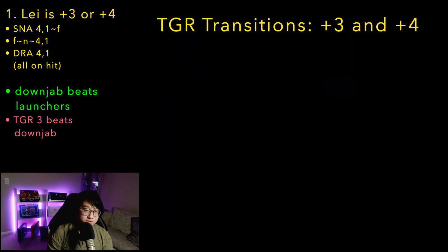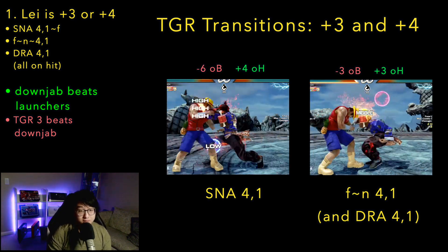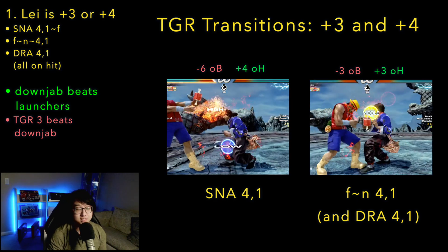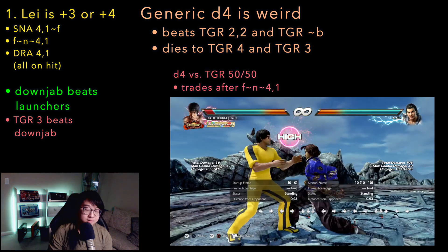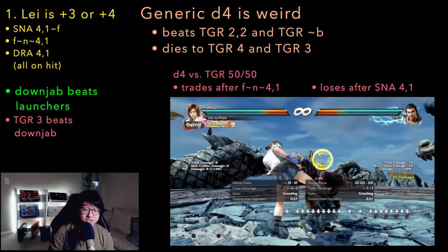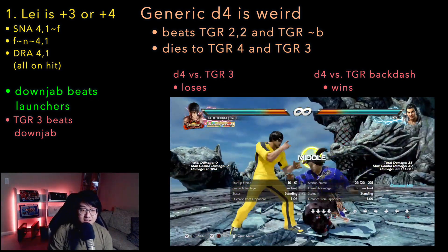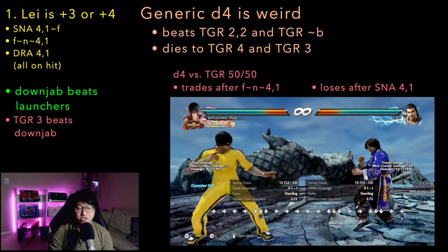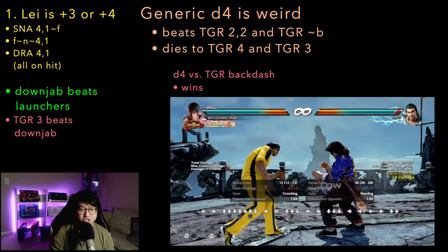So again, we're talking about plus 3 or more. The transitions you're looking for are Snake 4-1, Forward 4-1, and Dragon 4-1. Snake 4-1 is the new Season 4 move — it leaves him at plus 4. Forward 4-1 and Dragon 4-1 are actually the same move, and they leave him at plus 3 on hit. After these, down jab. Generic down 4 covers the options slightly differently here — it'll trade with both Tiger 50-50 options, but if you trade with Tiger 4, you still get launched, so it's still really risky for the defender. Tiger 3 also outright beats it. So if Lay reads you hesitating or reads you doing a down jab, generic down 4 didn't really help you. For this reason, you'd have to hard read that he's going for the mid or Tiger Backdash, and the risk-reward just isn't worth it.